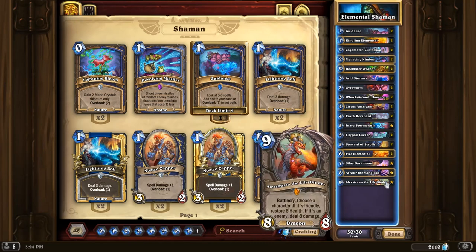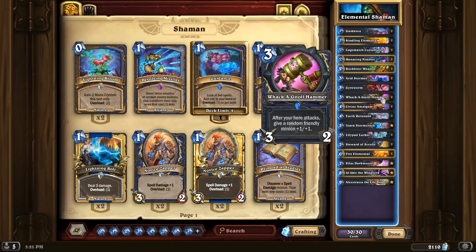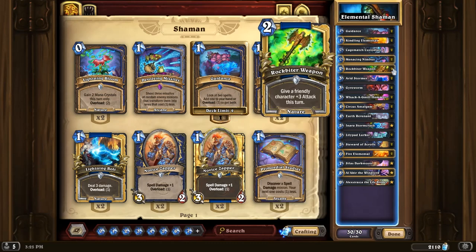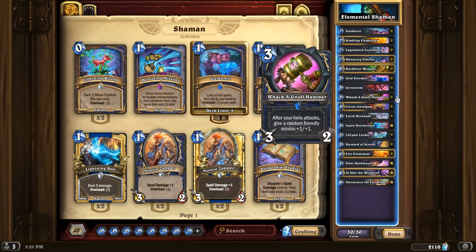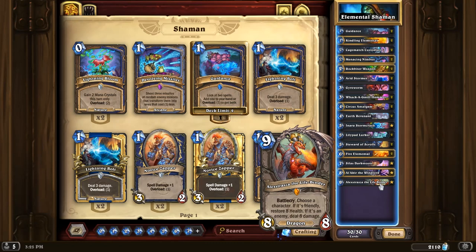And we've also got the new Alexstrasza the Lifebinder in here. Her new effect: you choose either an enemy or a friendly character — if it's an enemy you deal 8 damage, and if it's friendly you heal for 8. The basic game plan is to tempo out minions on curve while chaining together the Elemental synergy effects. Ideally we finish with Alakir the Windlord and a Rockbiter weapon, which is like a 12-damage burst combo. Or we could play Nara Stormcrash with Rockbiter or with a Wakanal Hammer for about a 10-damage combo. Or we can even use Alexstrasza for that last 8 damage burst.